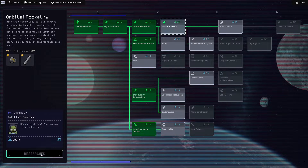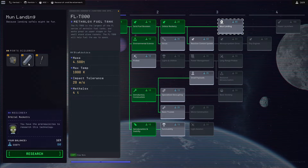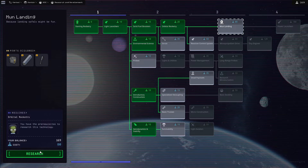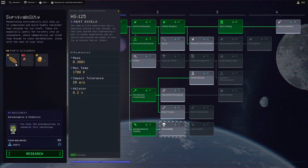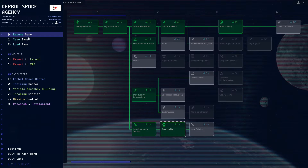We're then going to get the moon landing tech which will give us the FLT 800 fuel tank, and we're also going to get the survivability tech which will give us the heat shield and the mark 12 radial drogue parachute. That's all we need for the time being — you can get struts and so on if you want, but that's all we really need.